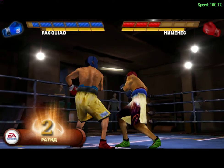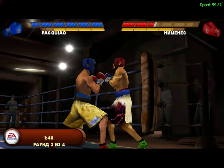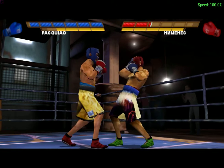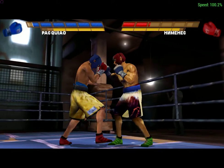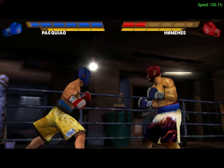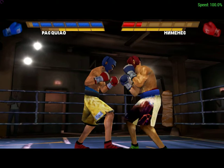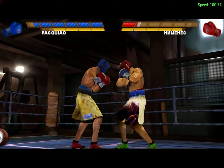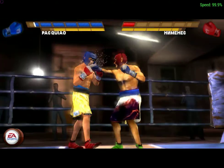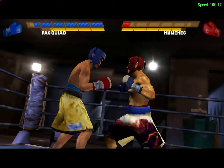Nice uppercut by Dynamite — what power. That Haymaker caused Pacquiao to lose his footing. He's being smothered; I don't think he can see anything but leather. Dynamite's found a way to open him up and landed big time. Made him stumble there, and it's not hard to believe with that loaded shot. Pacquiao missed with that hard punch. He's lured off guard after that great feint by Dynamite. Big left-handed Haymaker collides hard into his opponent. What a nice move there by Dynamite. You can hear the crowd roar — he landed that incredible shot.